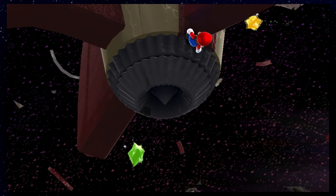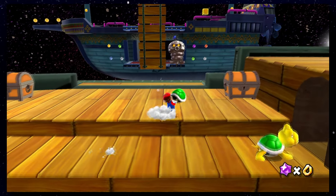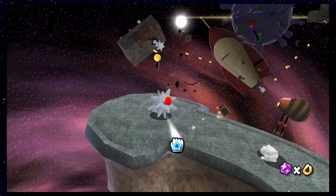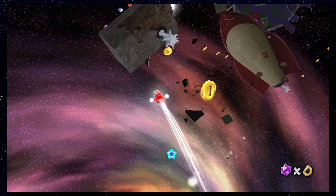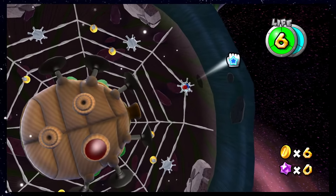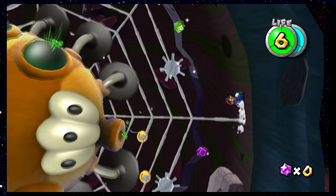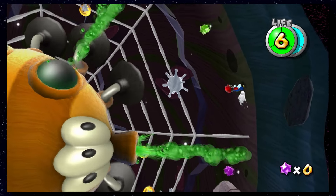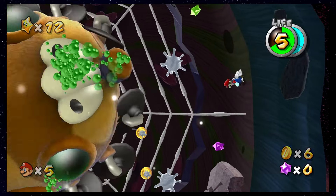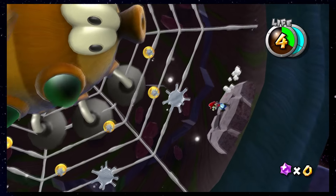Space Junk 2 is pretty easy and doesn't feature any challenge whatsoever. The same thing can be said about Space Junk 3, although the boss fight against this weird spider thing is annoying. When you hurt it, a bunch of Star Bits will appear around the battle arena, and since you cannot really dodge those, you'll need to stand still and will probably take some damage while waiting for the Star Bits to disappear. It's kind of annoying, but not really difficult.